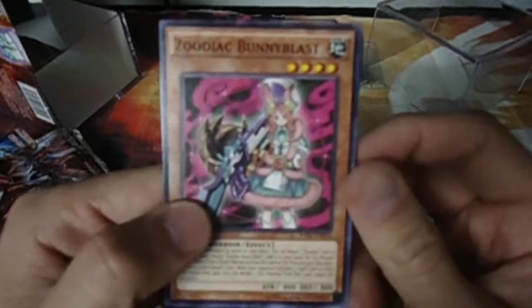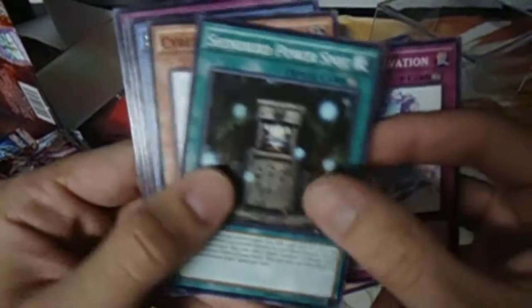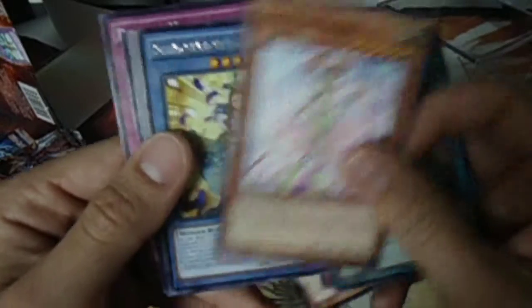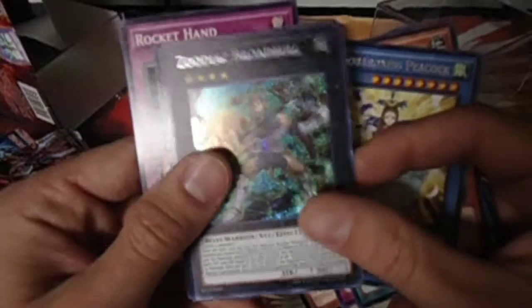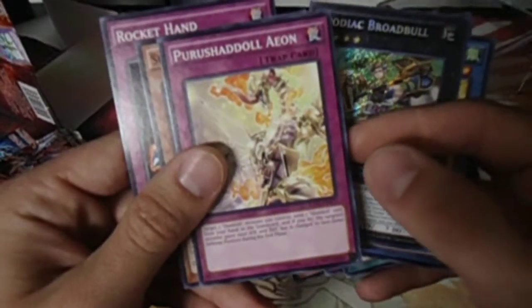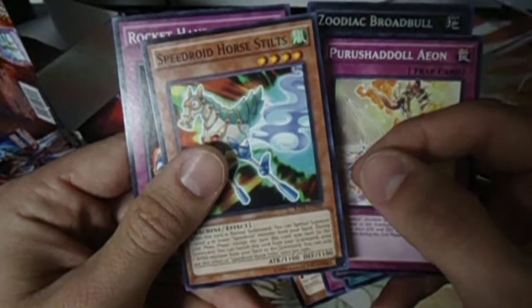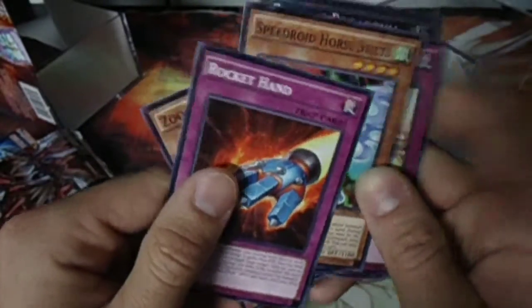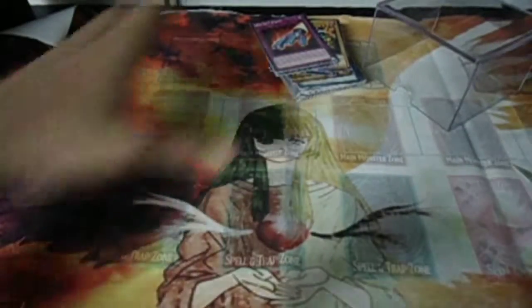In Raging Tempest, we have Zoodiac Bunny Blast, Shinobird Salvation, Shinobird Power Spot, Cyber Tutubon, Shinobaroness Peacock, Zoodiac Broadbull, Pure Rush-It-All, Aeon, Speedroid Horse Stilts, and Rocket Hand. On this first one, guys, we'd definitely have to say not worth it — but we have a second one to verify.